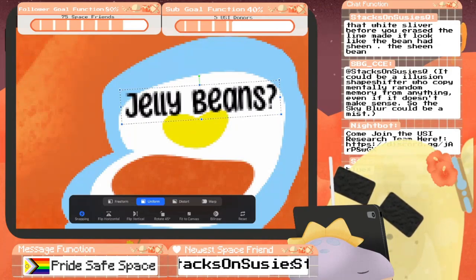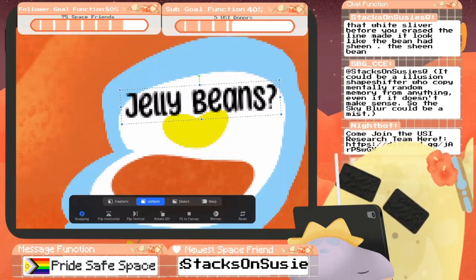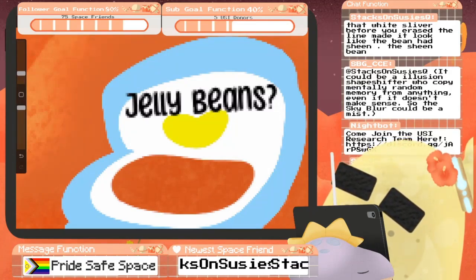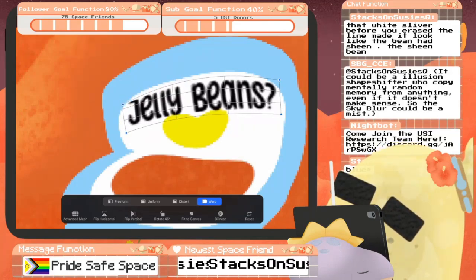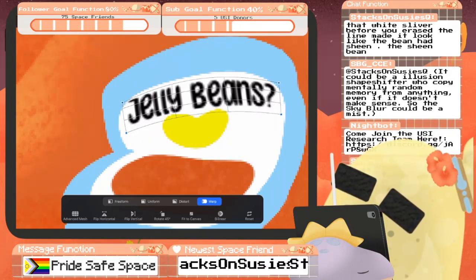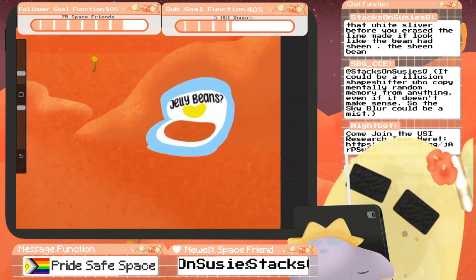SBG: it could be a shapeshifter who copies random memory from anything even if it doesn't make sense — so the sky blur can be a mist. That would be funny, like a space mimic of sorts, but wherever it goes it has like a glittery glow around it, like a misty glow. Which would make sense — I think that's cute. With the jelly beans question mark, and Cryptic Mimic is a mimic, so I think that would fit really well. It's like the bag is asking you: 'Am I jelly beans? I think I am. What do you think?'